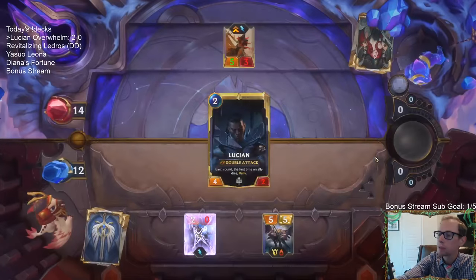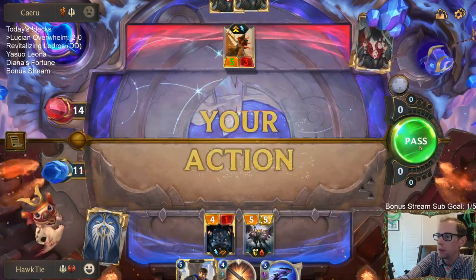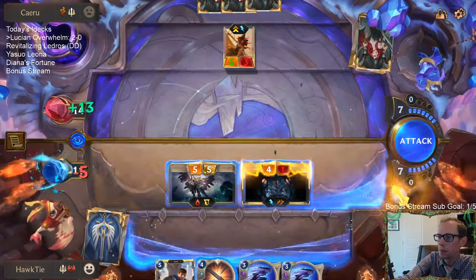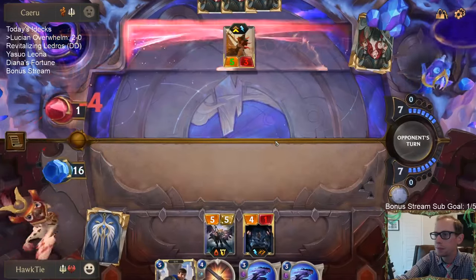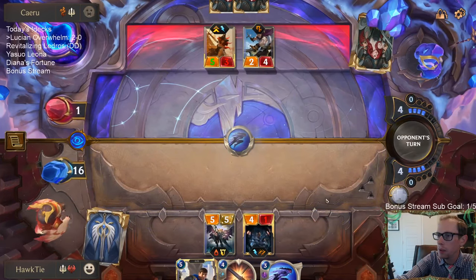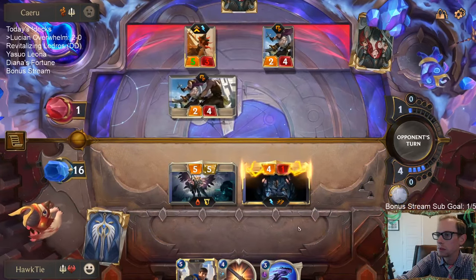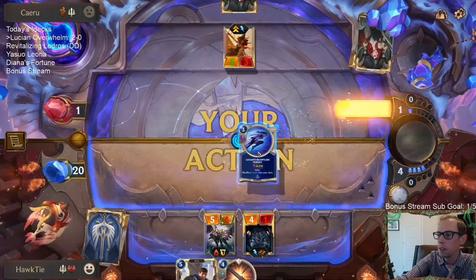I'll level up Lucian and now Lucian stays alive so we can get more attacks. We put them down to one. I want to just Riposte on Lucian right away. We're gonna keep attacking — and GGs! We are three and oh.